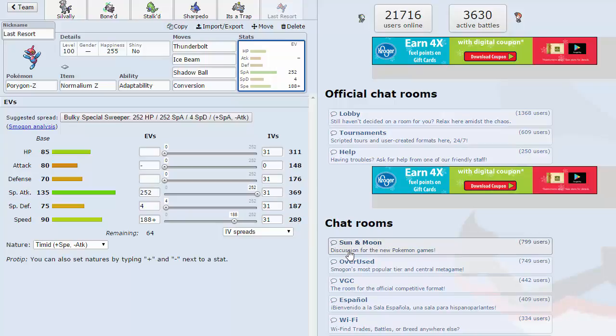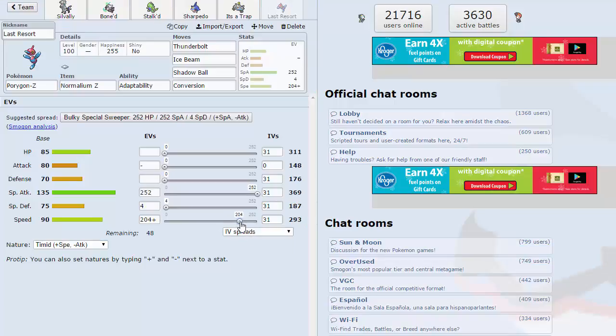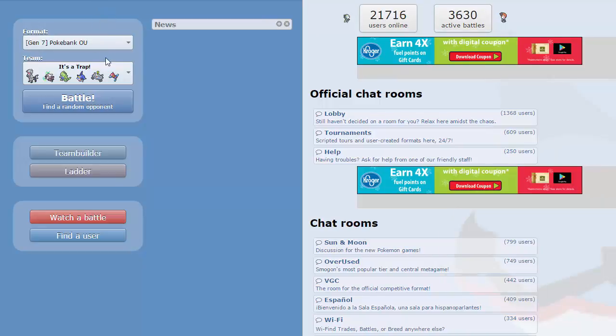...Mega Sharpedo after it Mega Evolves, so I'm gonna do the math real quick. It hits 441 speed, I'm pretty sure. Divided by 1.5, so it needs to be 294 or 295 to outspeed it. I'll put the rest in HP and yeah, that's the team.